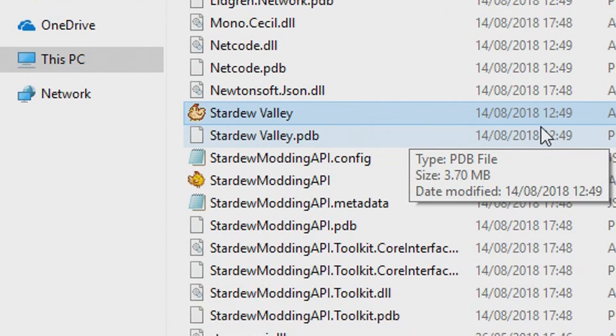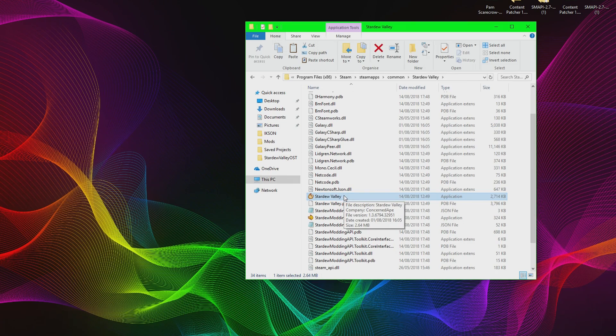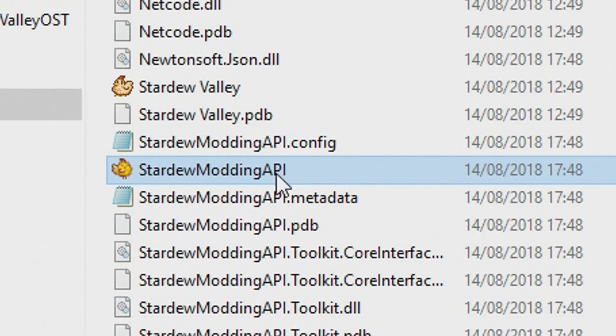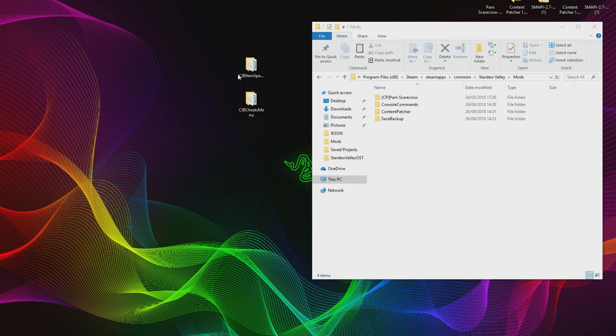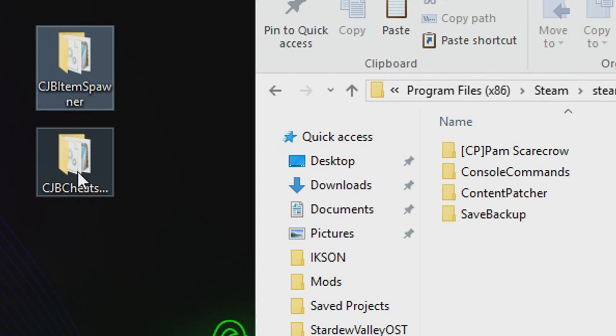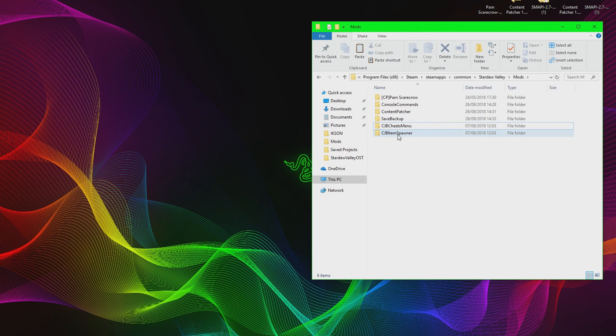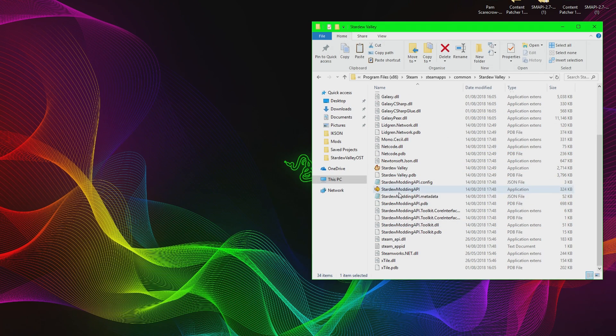To load your mods in the game, you cannot use the normal Stardew Valley application — that will load the game without mods. There is a new default application called 'Stardew Modding API'; that is the one you want to load. Before we do that, I'll also install the Item Spawner and Cheats Menu mods to demonstrate. These just require SMAPI — you don't need Content Patcher for them. Download them, drag the files into the Mods folder the same way. These will load using SMAPI directly, not Content Patcher, since they don't have 'CP' at the front.